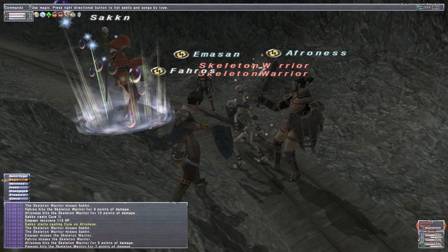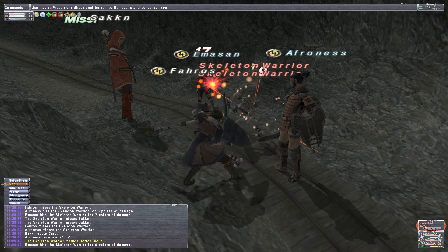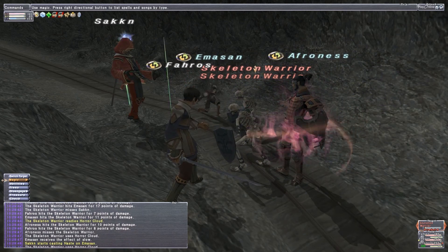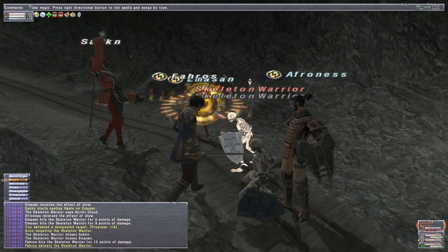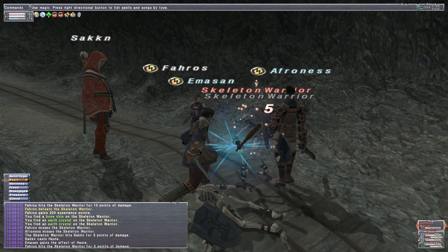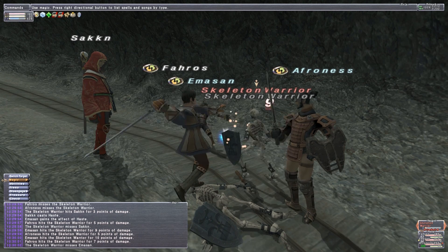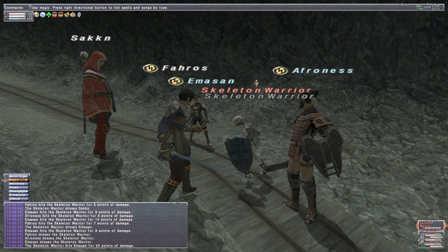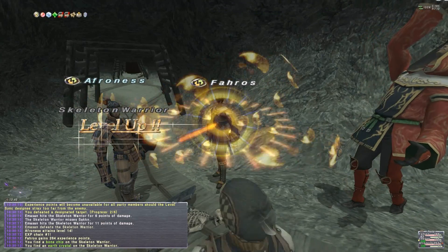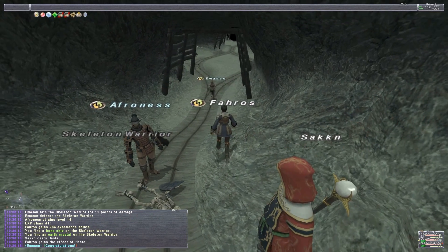I'm going to still have Rank 1 to Rank 10 Sandoria missions. And here soon, since I've gotten to level 40 now, I'm planning on doing the BCNMs — which are like boss fights — the level 40 versions to get some of the spells I need for Red Mage. I need a spell called Phalanx and a spell for my subjob which is actually a ninja scroll called Utsusemi: Ni. Both are like millions of gil on the Auction House — Phalanx is like 1.6 million and Utsusemi: Ni is like a million even. But you can get them as a drop for free, pretty much, if you can successfully do these level 40 boss fights with two of your buddies. So I've got Red Mage right around the level and I've got the gear already for it, so I'm going to be doing some of those fights and I'll definitely have those on video.